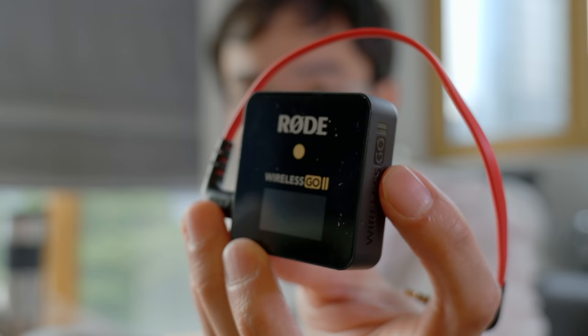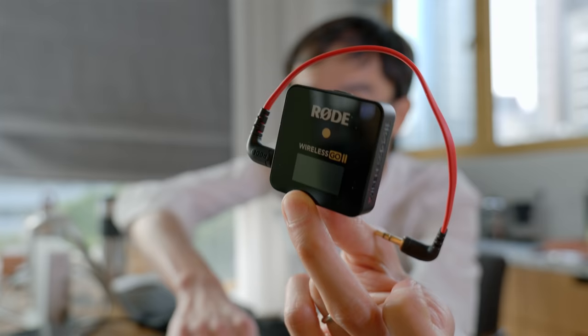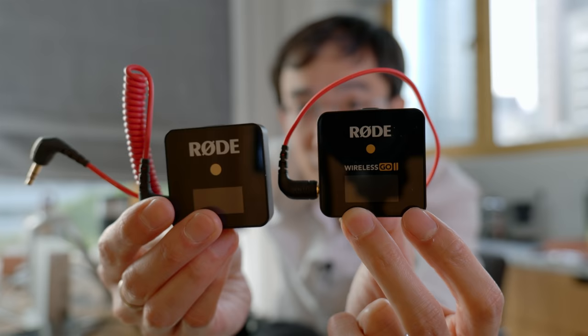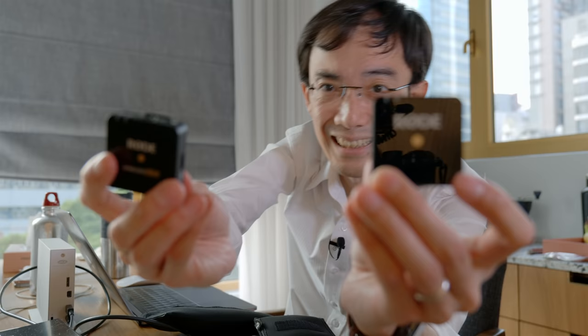Let's go toe-to-toe and look at that same form factor. With this same form factor, there's a receiver and a transmitter — the one and the two. They put more features into the same body and perform even better. Other people had already caught up, but Rode released something the original Wireless Go doesn't have: support for two mics. The original Wireless Go only supported one mic, so this time they support two. And there are actually two more features that nobody else has — that's what makes other people have to keep playing catch-up with Rode.